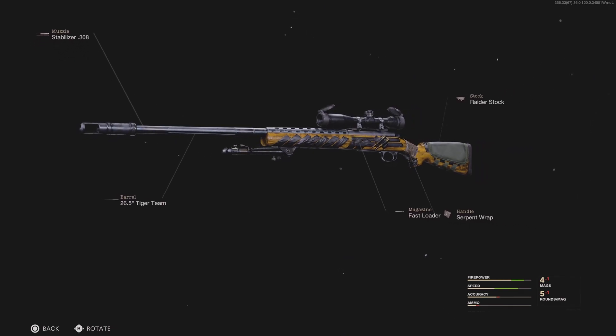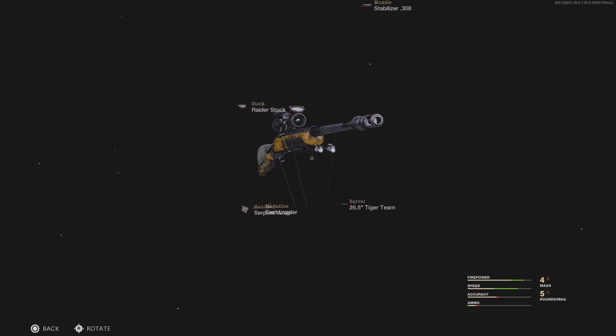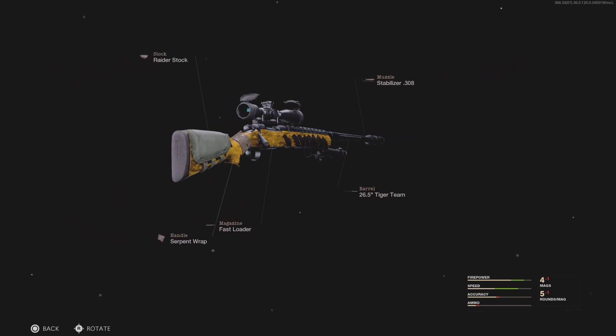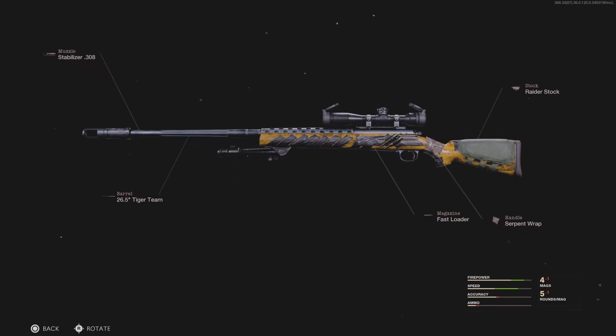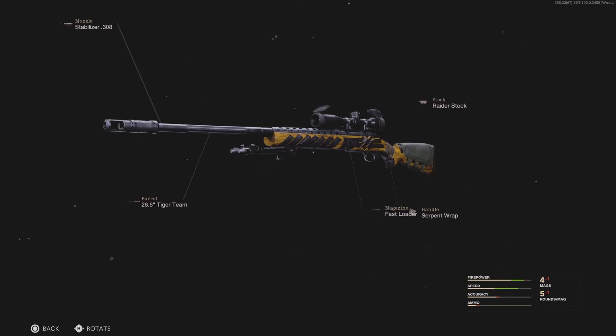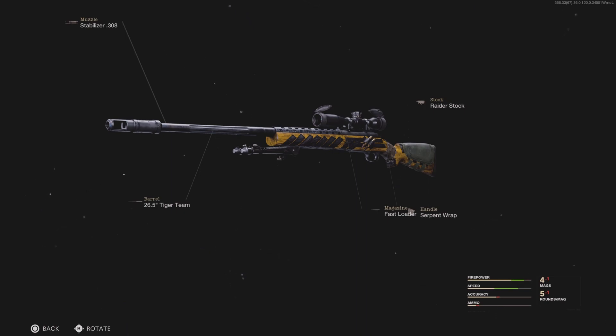Next up, we have the Pellington, which is my personal favorite quickscoping class. Some people prefer the Tundra for its extra damage, but I think the Pellington is actually better — as long as you hit the upper chest, you won't get many hit markers. We have the Stabilizer, the Tiger Team Barrel to shoot faster, the Raider Stock for increased ADS speed, the Fast Loader, and the Serpent Wrap for more ADS. The mobility and firepower are both very high. The Tundra uses the exact same attachments if you prefer it.